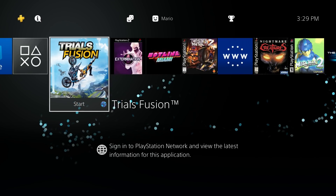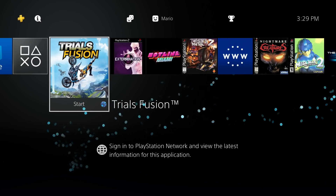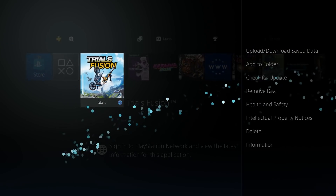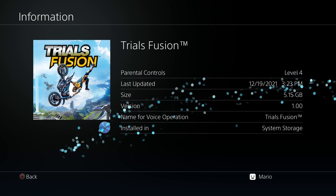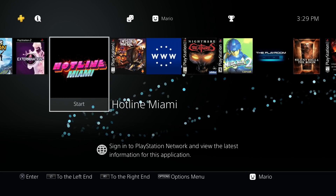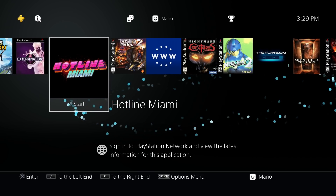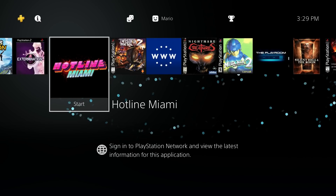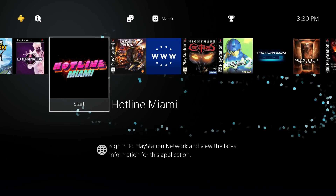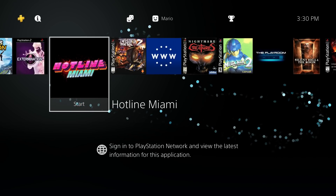This works for both digital and physical retail games, but it will not work for fake package games. This is my jailbroken PlayStation 4 running GoldHen on firmware 9.00, and highlighted here I have Trials Fusion — a game disc I own — currently on version 1.00. Hotline Miami here is a fake package file: I own the disc, dumped it, compiled a fake PKG, and installed that. This method will not work for fake package files — it is not designed for them.